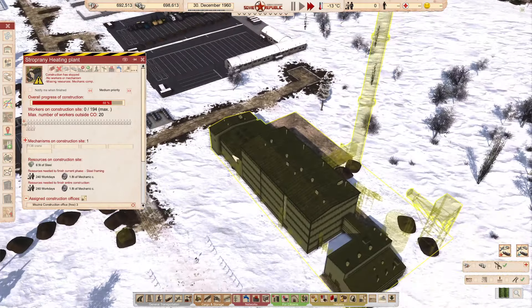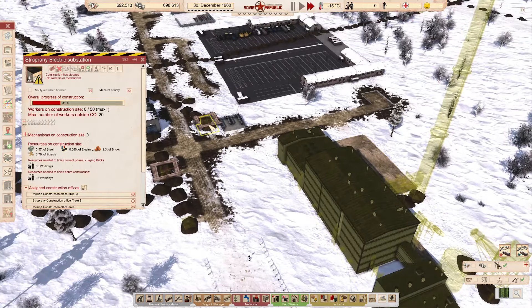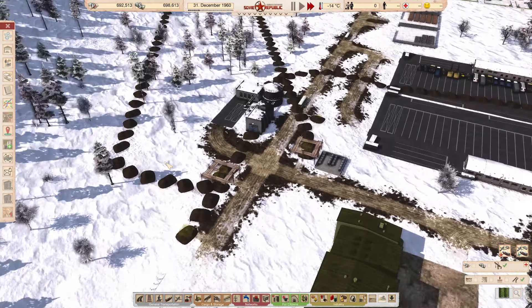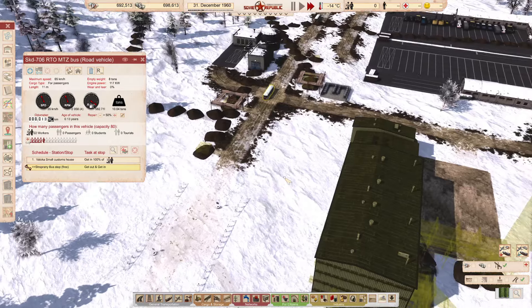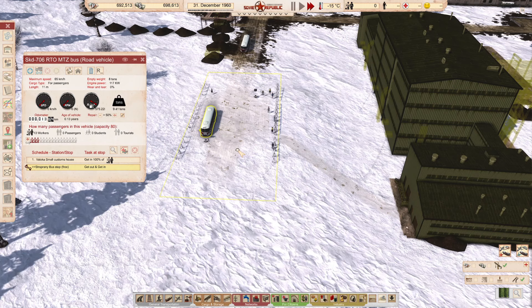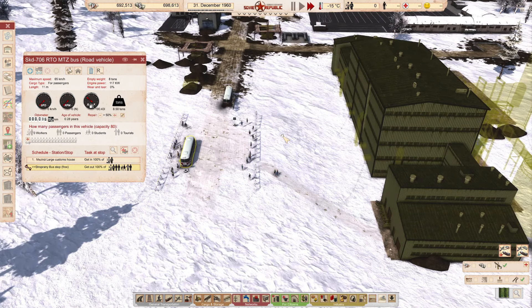We started this episode with the heating plant at 87% and it's only gone up by 1% and we've been going for probably 8, 9, 10 minutes now. So it's not great but it's also not horrible.